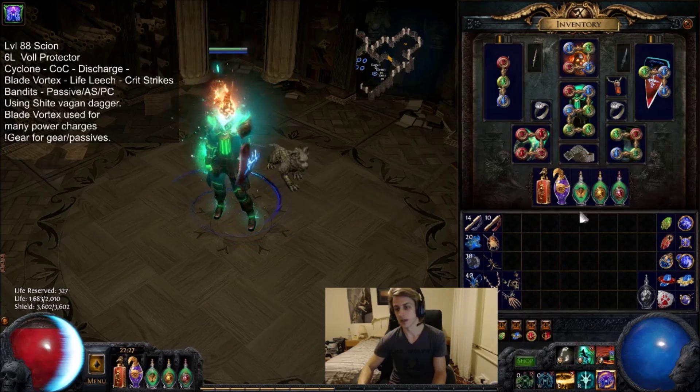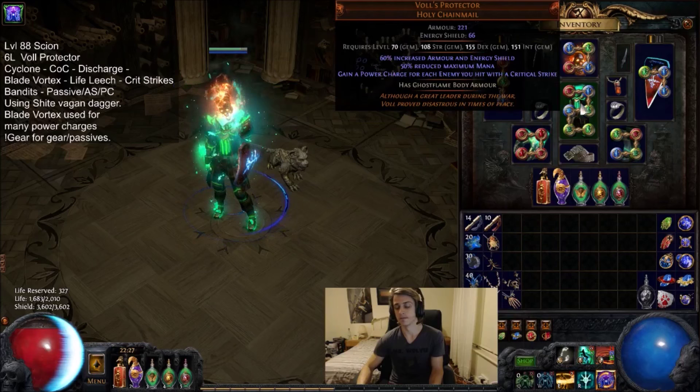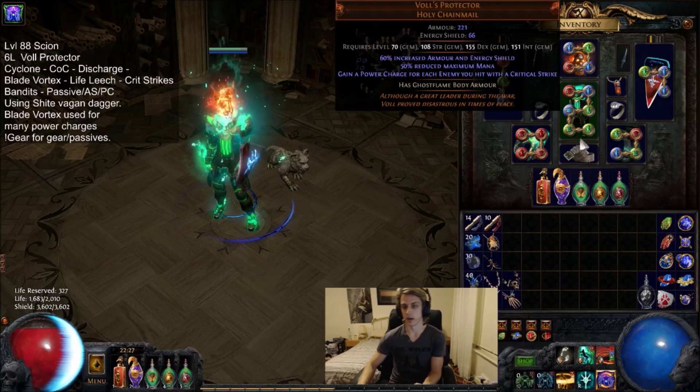If you really want, you can just wear 3 Elrion pieces and that'll make it a completely free skill. The chest we're using is of course a Vols Protector — that hasn't changed. You still definitely need one of these if you want to play Cast on Crit Cyclone Discharge. There is no getting around that.